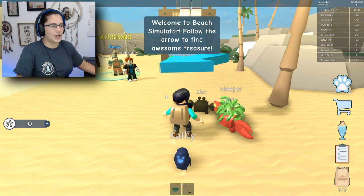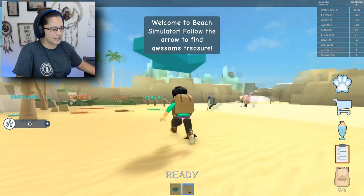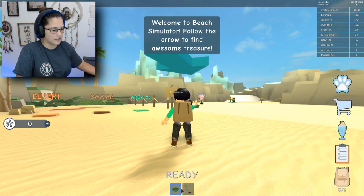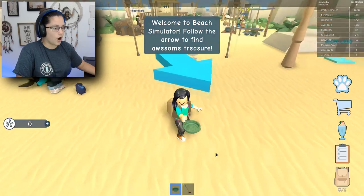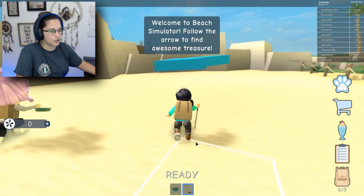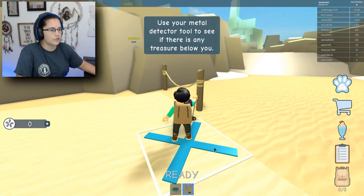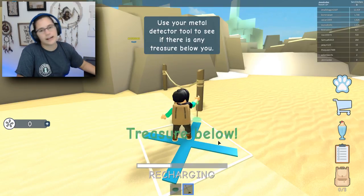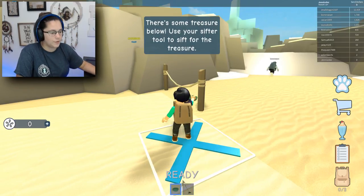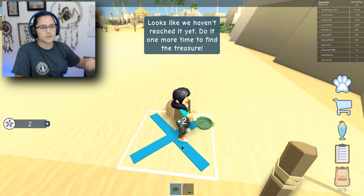Right now it says follow the arrow to find some awesome treasures. Oh wow, look at that. I have a little detector ready. Oh what is this thing? This is so cool. Okay, I don't know exactly what I'm supposed to do. Alright, I gotta follow this. Oh, to the X! Use your metal detector. Okay, so all I do is click. And whenever I find a treasure I use this thing.